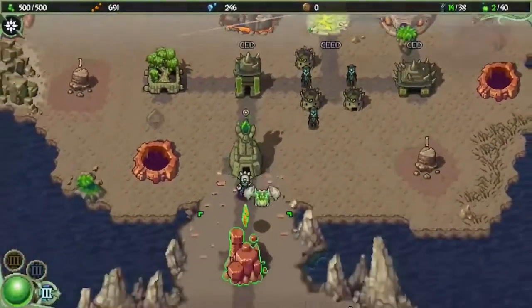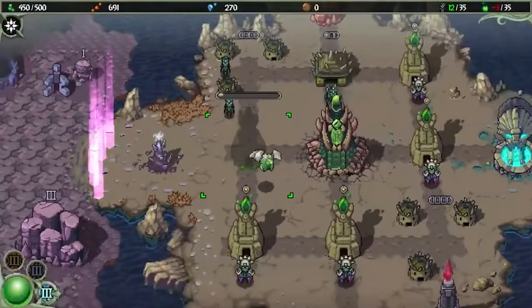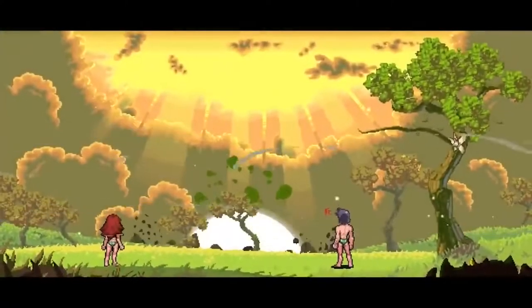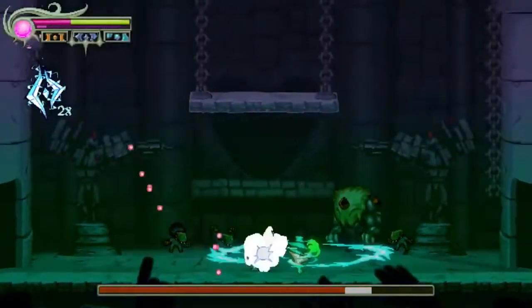Smelter is a strategy action platformer with bits of tower defense sprinkled into the mix. Following in plenty of classic 16-bit action platformer's footsteps, Smelter is relatively light on story, but focuses heavily on tight controls, fun platforming, some really difficult challenges, and also throws in some tower defense aspects to keep things a little different and fresh.